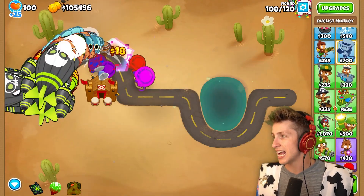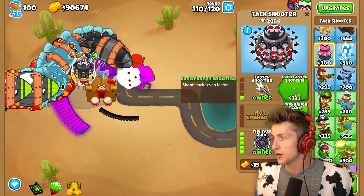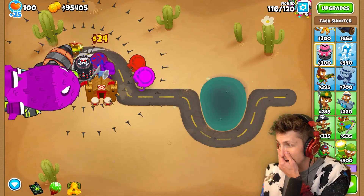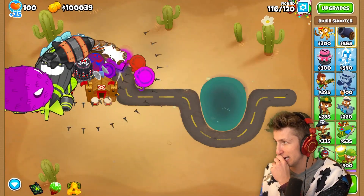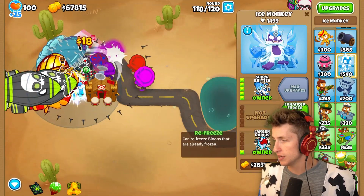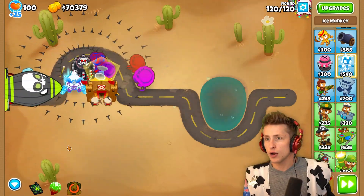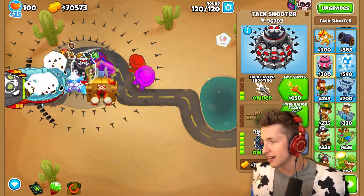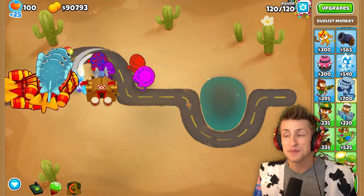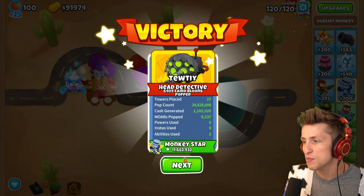I definitely feel like we need some more AoE damage. There we go — we can just get this bad boy, which is gonna severely help. Can we deal with everything now? Oh my gosh, that's spooky. We can put this down and we're also gonna want to get Embrittlement, because Embrittlement works very well — and we're gonna boost that bad boy. Round 120 — that's absolutely amazing, my friends. That's the Cowboy or Duelist Monkey with 11 million pops.